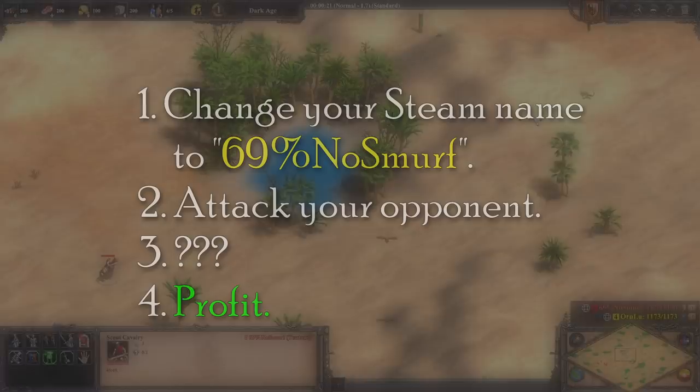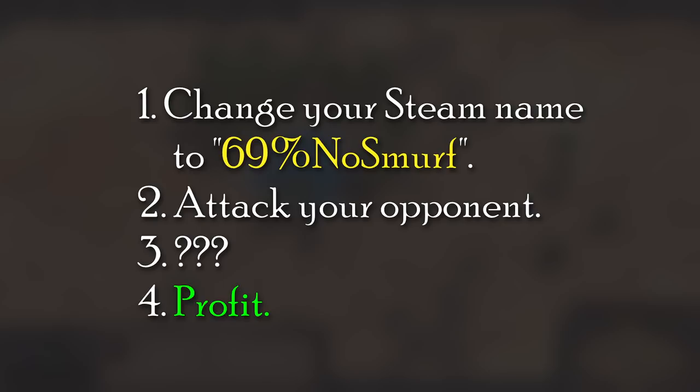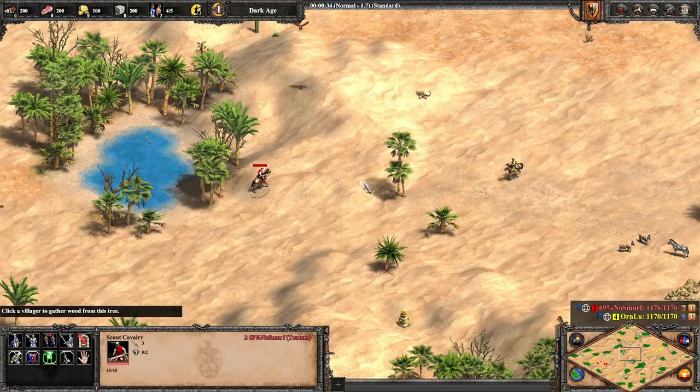Here's a tutorial on how to get free wins in AoE2. Change your Steam name to '69% no smurf', attack your opponent, and wait around a bit until you win.